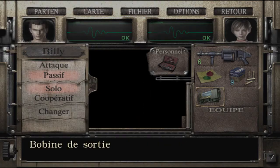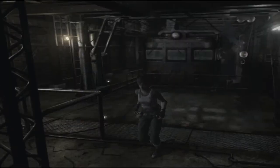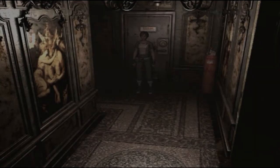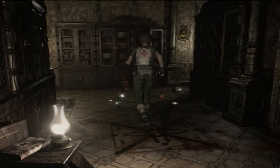Je laisse la bobine de sortie par terre et je vais aller récupérer la bobine d'entrée. J'avais oublié de le faire. Une bobine de sortie, une bobine d'entrée — pour l'instant on sait pas à quoi ça sert, ça ressemble à un truc électrique. En fait ça sert comme une clé, puisque sans ça on peut pas utiliser le téléphérique.